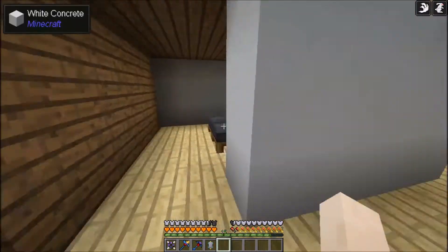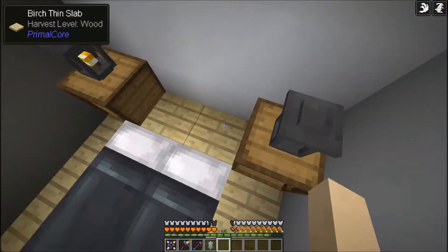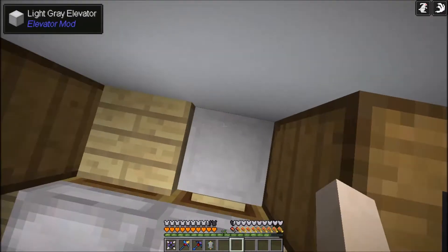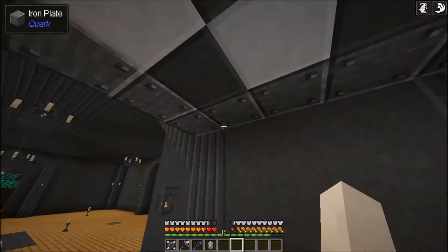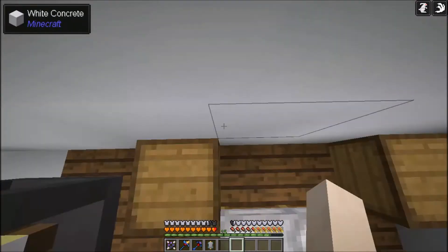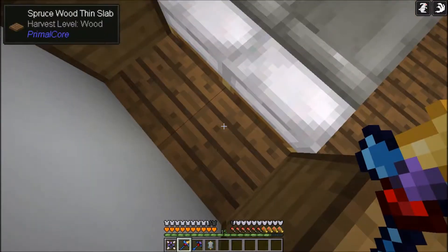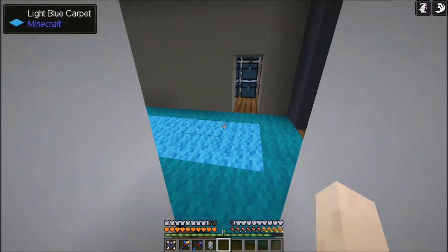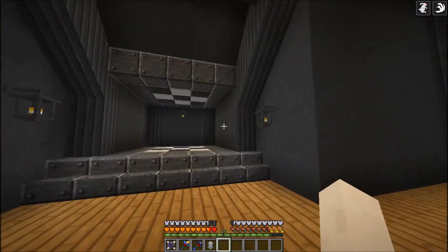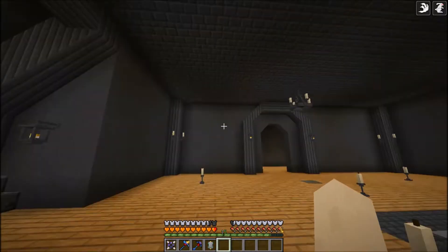Between episodes I cleaned up this area and put some birch thin slabs from Primal Core - they're basically hidden, you can't even see them, and they work perfectly as stairs. You can use the elevator blocks from the elevator mod, which replicates the elevators from Open Blocks from 1.7, to get down here. Look at this place I built between episodes - this basement looks awesome!